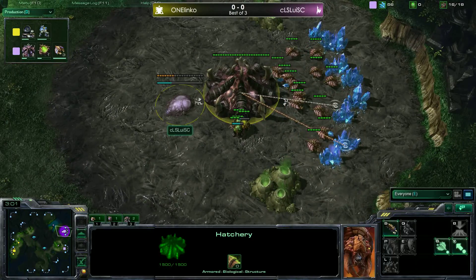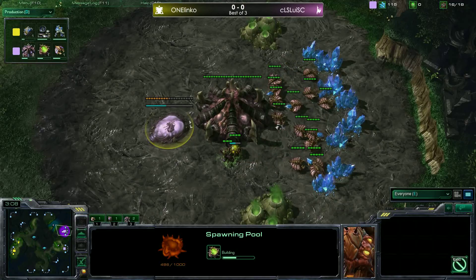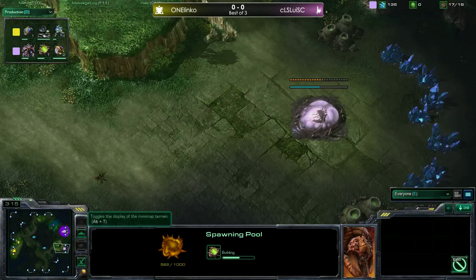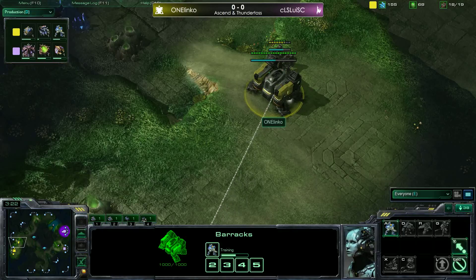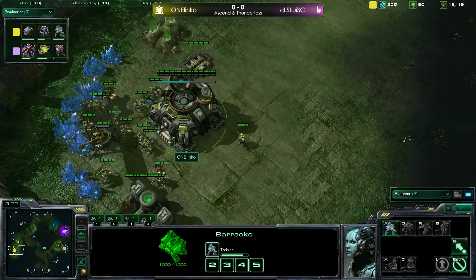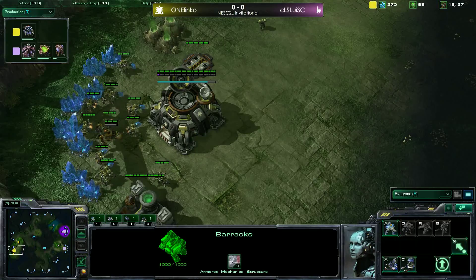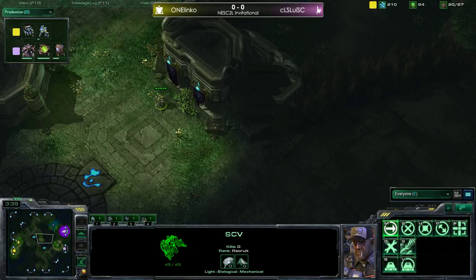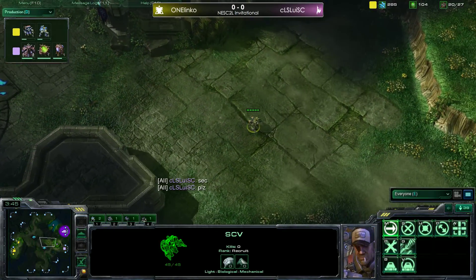Louis is going hatch first then a pool afterwards, no gas quite yet, which means he's going to be able to get those two queens out and go for that aggressive macro style — maybe get a few spine crawlers down at the front, which is usually a good idea on this map. Drops are going to happen much later and you have to worry about those aggressive early pushes from Terran. Looks like the drone does get taken down inside the base of One Linko, ending the scouting.